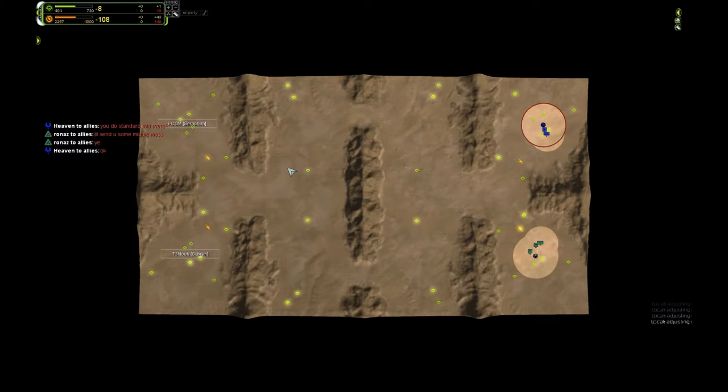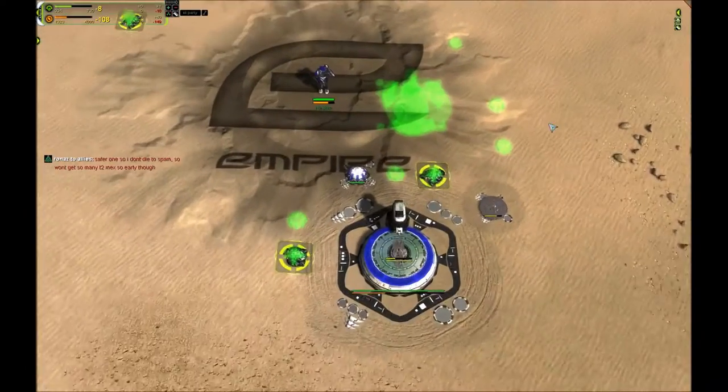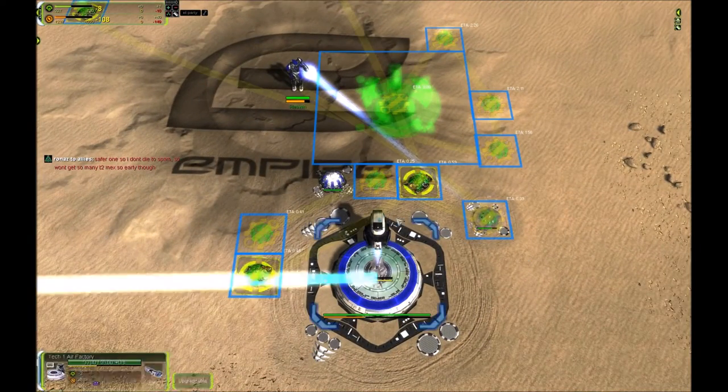The build order I'm using is a meta-breaker. Playing knowing that they won't build many units at the beginning, knowing that they will send their commander to the middle, I do something that's going to pressure the enemy quickly. The plan is to make them unable to use the middle mass - I let them get it, but I won't let them use it. Here's how this is going to work out.